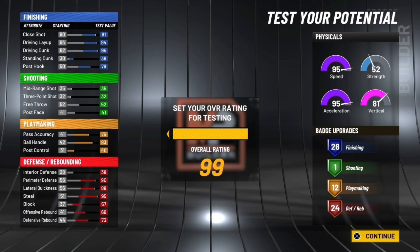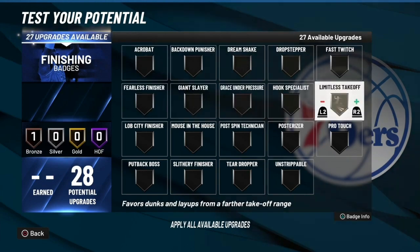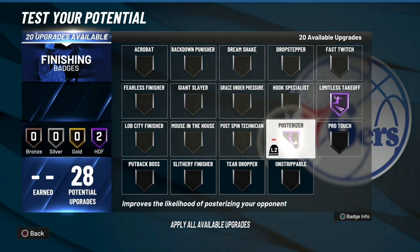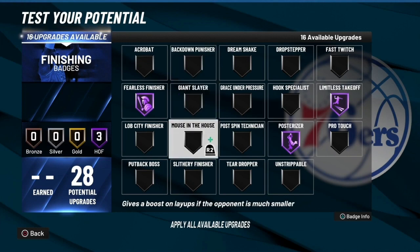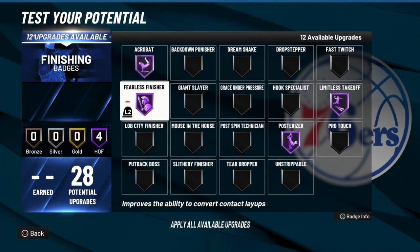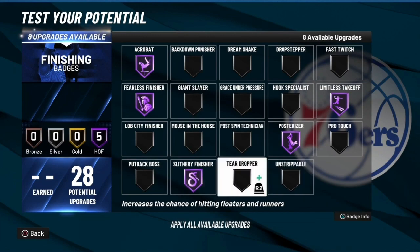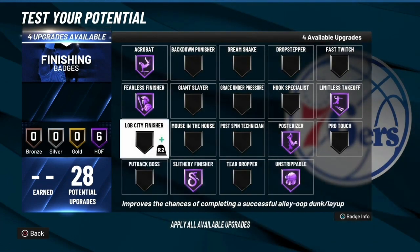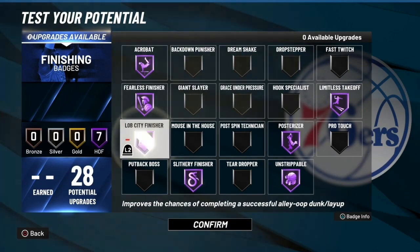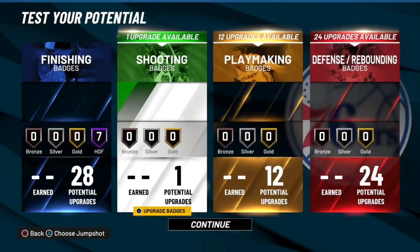I'd recommend getting mid-range to 71 so you can hit midis at least, and then when you get it to 75 — but it's not for everybody. Let me put y'all into the badges right now. Take off Hall of Fame — off the rip — posterizer Hall of Fame, fearless finisher. Those are the three badges you need a lot. Acrobat is really important too because you're still a slasher. Slithery finisher is up there. Unstrippable, and then you can put it on Lob City if you want.